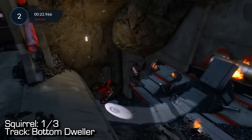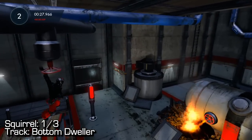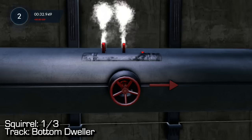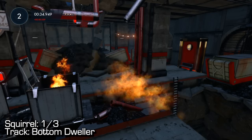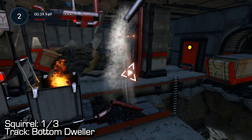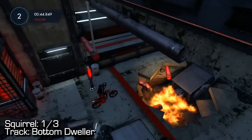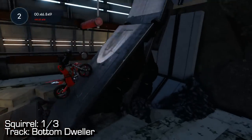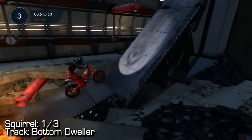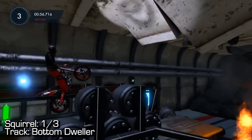Squirrel number one is on Bottom Dweller. Near the beginning of the track, we're gonna come down this little halfpipe thing and we have to bail out onto this valve. Once we're on it, hold the left stick to the right in order to turn the valve, which will open up this water pipe and clear out that fire. You should see a squirrel sign directly behind that fire. It's only about two or three checkpoints from where we turn the valve.